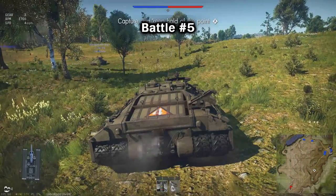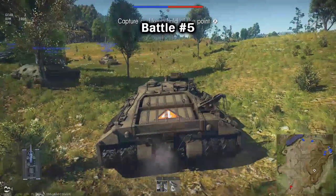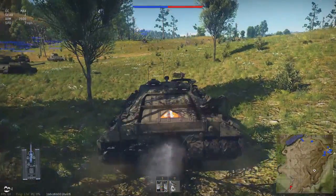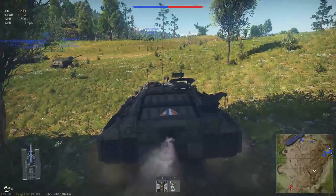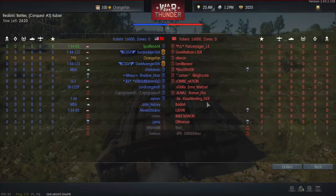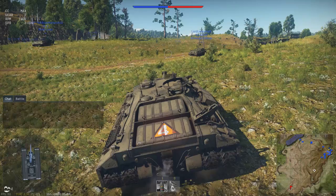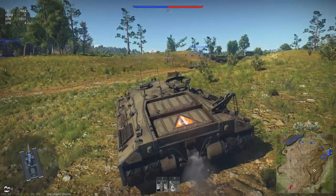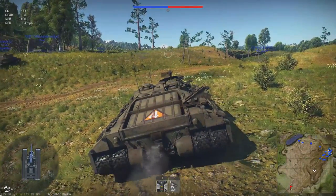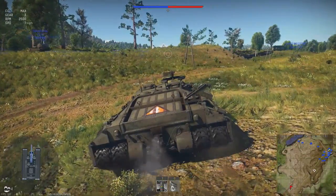Alright gang, here's battle number five. Naturally it's conquest again — when I'm driving a light tank in a first 10 there's nothing but battle battle battle, but now when I'd love to see a battle map it's just conquest conquest conquest. Oh well, that's the way of the matchmaker. Let's hope we can get to where we can actually see somebody. I ought to be able to see somebody from up on top of this hill, so maybe all is not lost with this map.